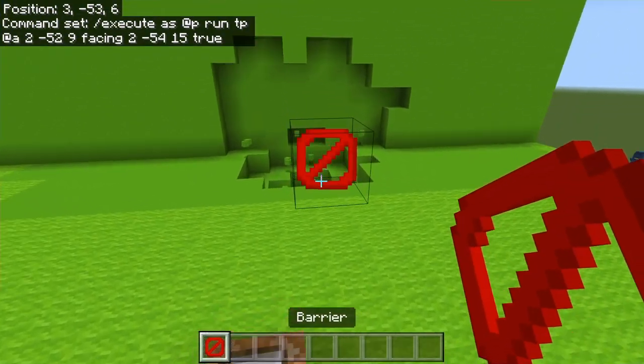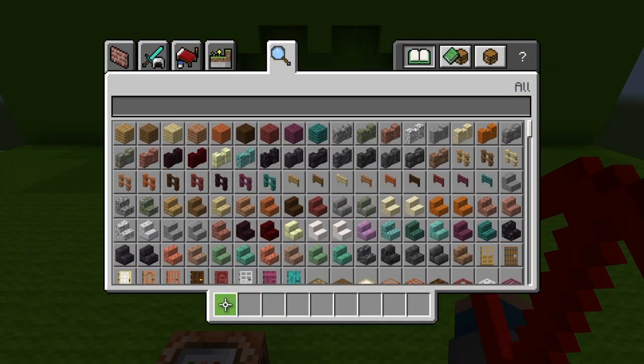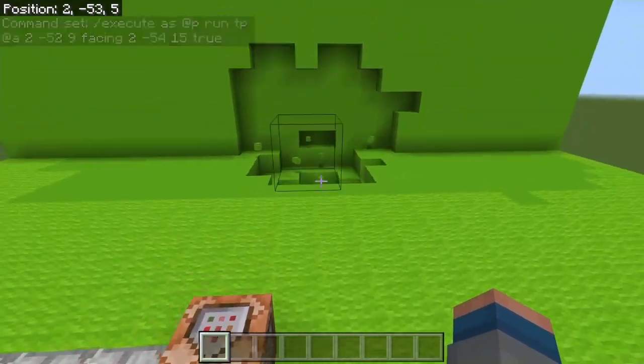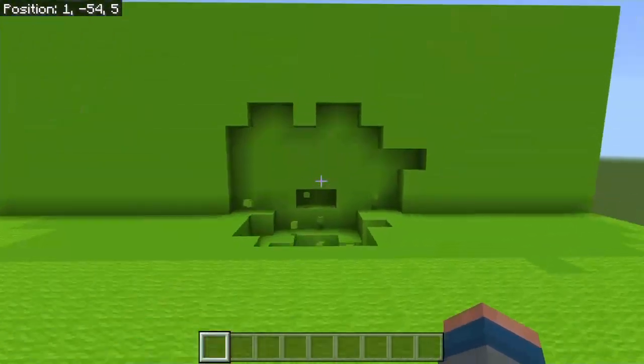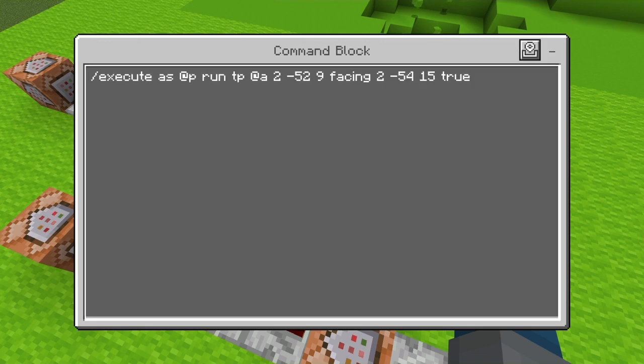You're also going to need a barrier block up here — a barrier. And up here are your coordinates. These are mine.